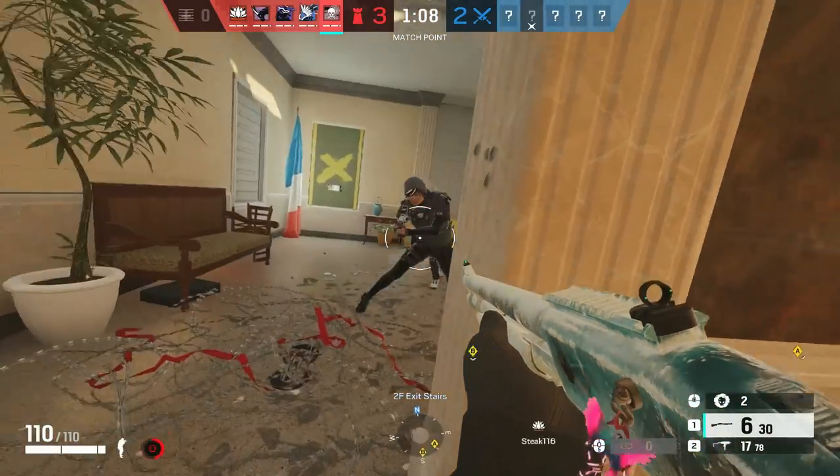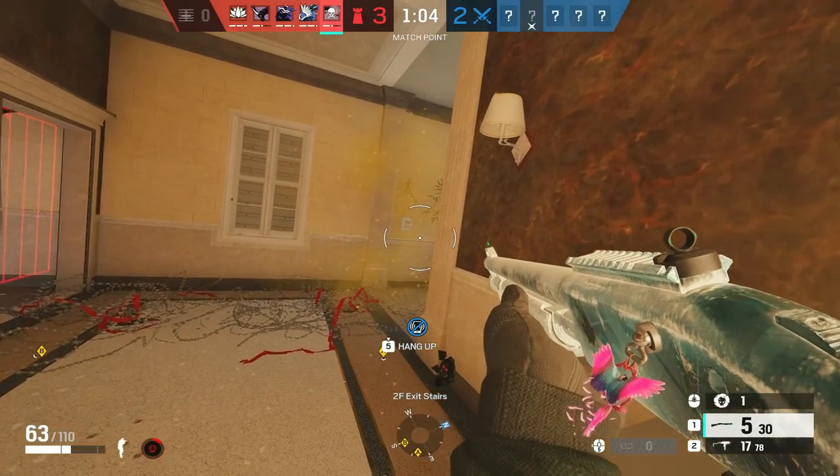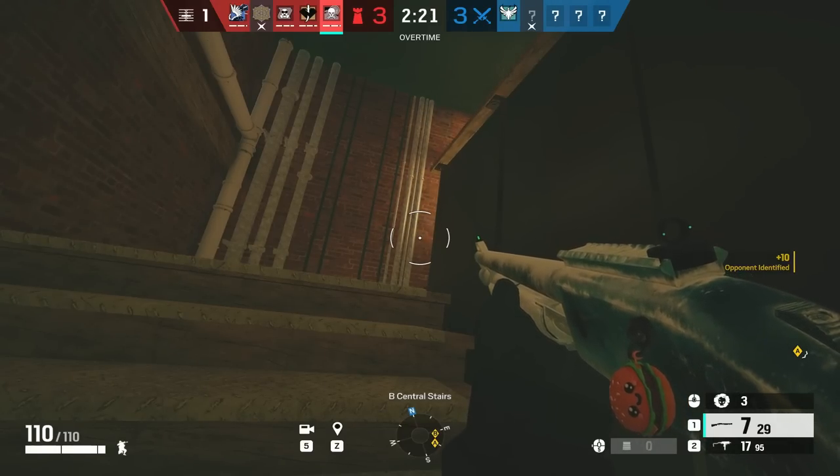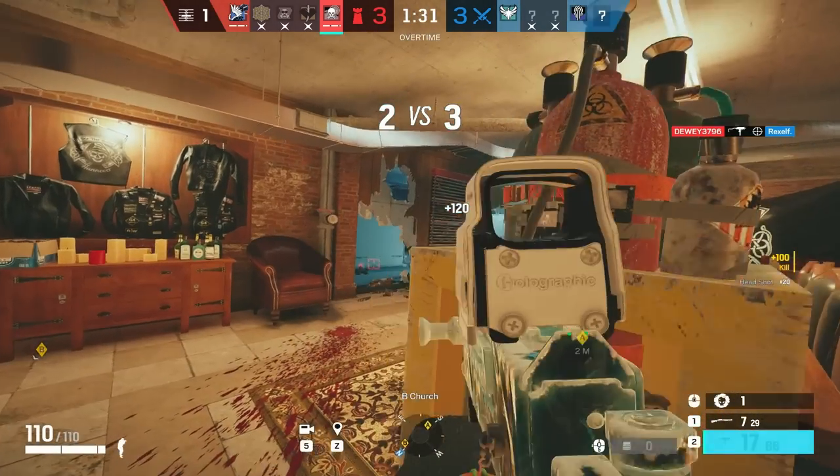Moving on to defenders. Now that Smoke has lost his shield, you gotta play more aggressively with your smoke canisters — think outside of the box. Why not roam with Smoke and waste the first 2 minutes of the round instead of keeping your canisters for the last second? You can also use your smokes to retake map area you have lost.